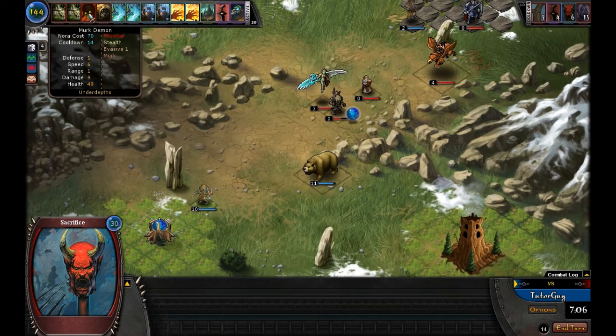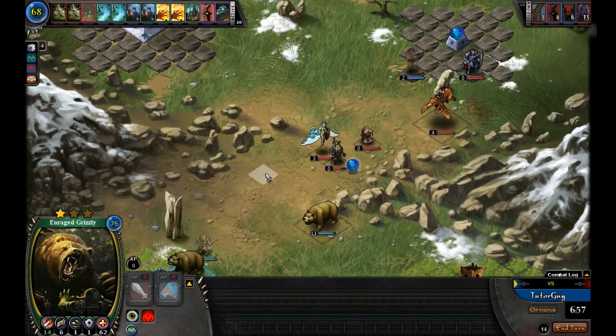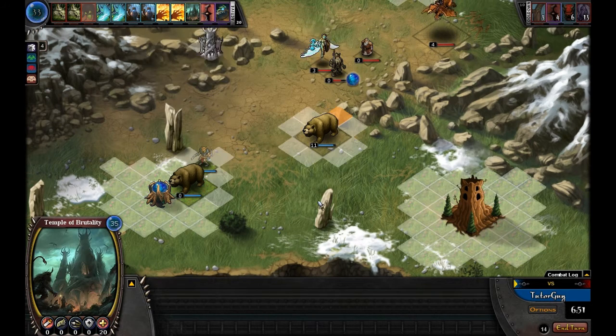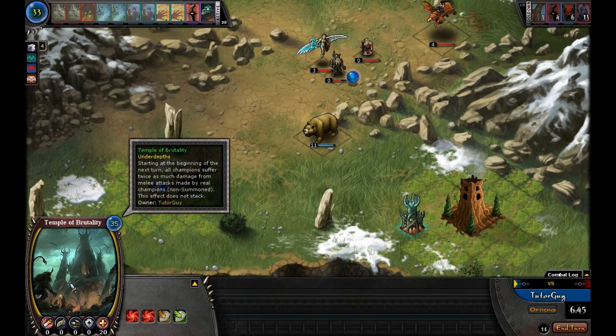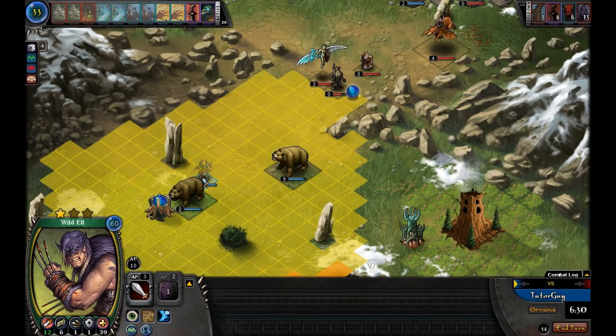Now we can put in another champion — I'm going to put in another Enraged Grizzly. To speed the game up we'll put in a Temple of Brutality. Temple of Brutality is a pretty nasty piece: starting at the beginning of next turn, all champions suffer twice as much damage from melee attacks made by real champions. That means anytime you attack in melee, your attack does double damage. You have to be careful with placement so your own champs don't get killed.